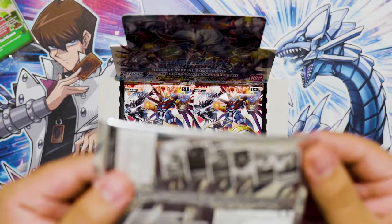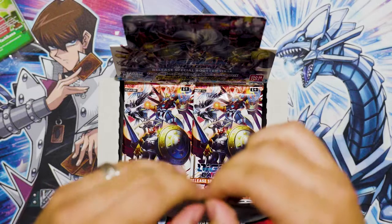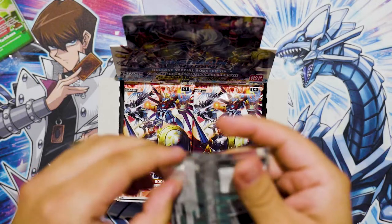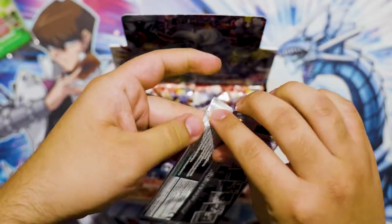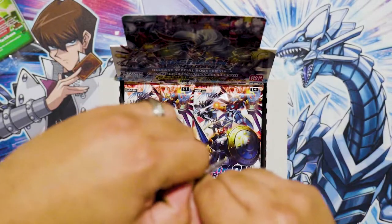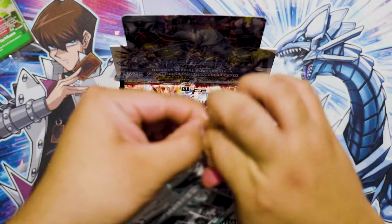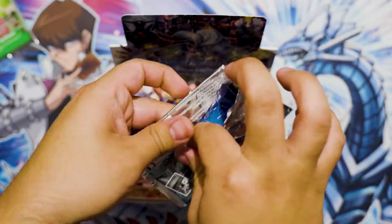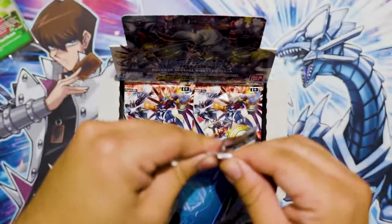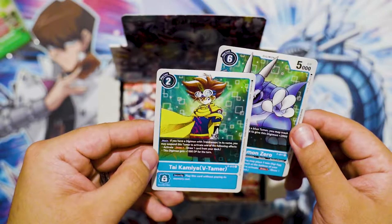Hopefully I get Agumon. We open it from the sides - I don't know if I like that. I hope it's not like that with the rest of the packs. It's been a while since I've done a box opening and that's not coming off. Technical difficulties. So far, this is a disaster. Oh, two cards. Nice - V-Dramon Zero and Tai Kamiya V-Tamer. Oh, that looks pretty sick. Those were a special pack - now we're gonna move on to the actual packs.